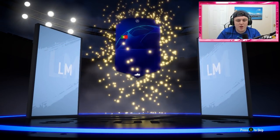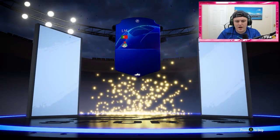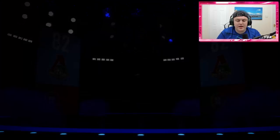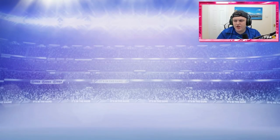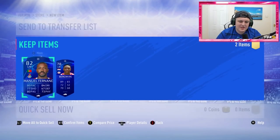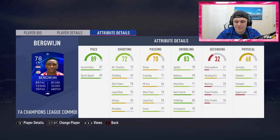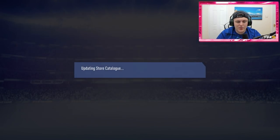First pack — Manuel Fernandez. I got this guy on my other account as well. He looks like a decent CAM sub, but it's just not great, is it? And we get Bergwin as well. Frigging Bergwin. We'll store that in the club. We've got 23 left — if we don't get at least one walkout from these packs, I'm going to be very, very disappointed.